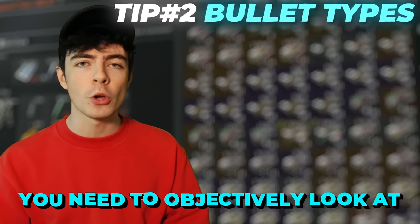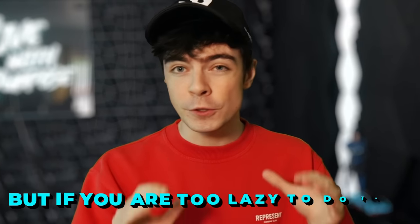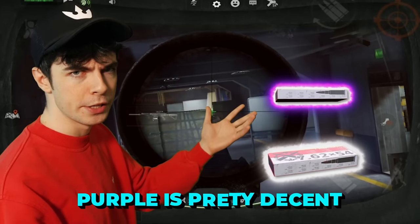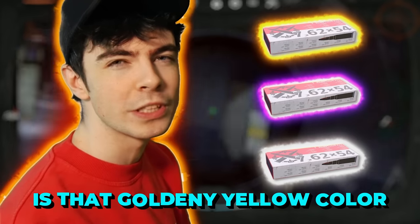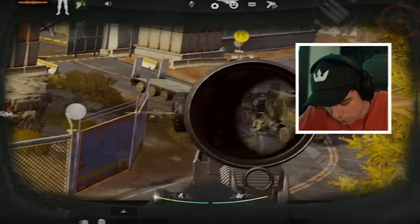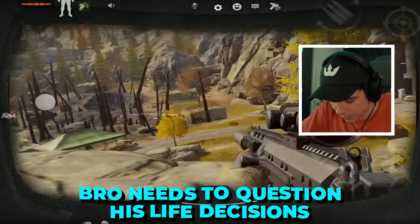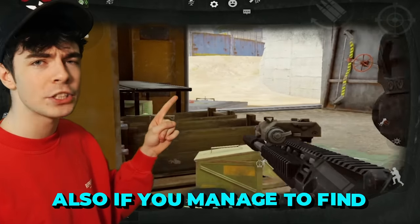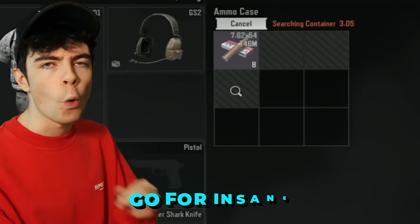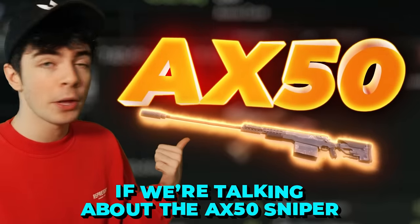Number two: you need to objectively look at the bullets in your inventory. It's easy to spot what bullets are better than others by clicking on them and seeing the level. But if you're too lazy to do that, just look at what color they are. Gray is bad, purple is pretty decent, and the top tier stuff is that golden-yellow color. Those variations all do different damage and will help you in your time of need. Also, if you manage to find any of these on the ground, pick them up — legendary tier bullets can go for insane amounts of money, sometimes up to 1,000 per round if we're talking about the AX-50 sniper.